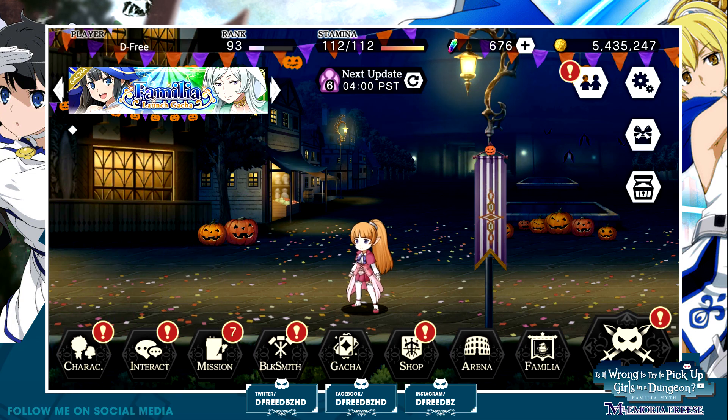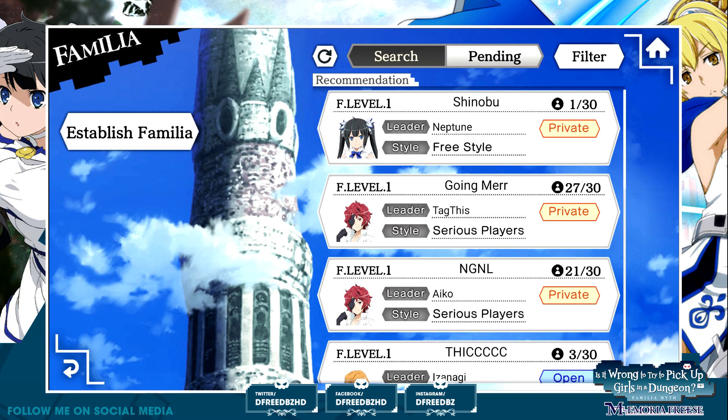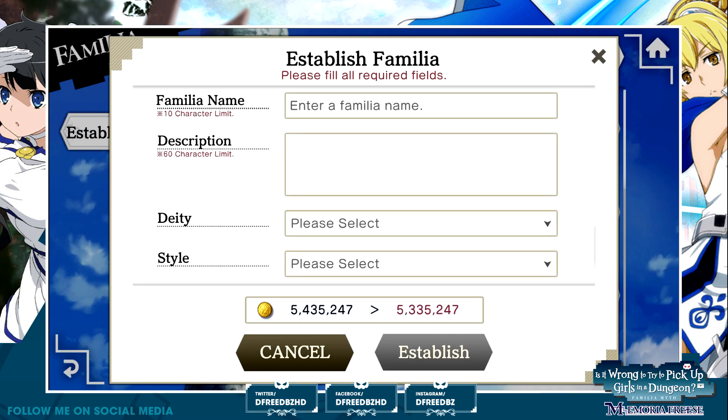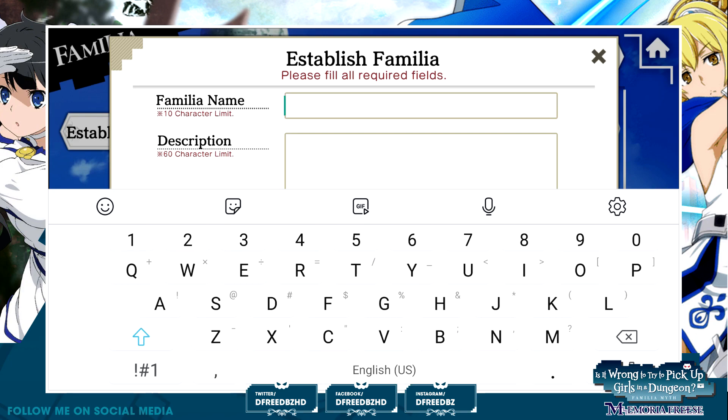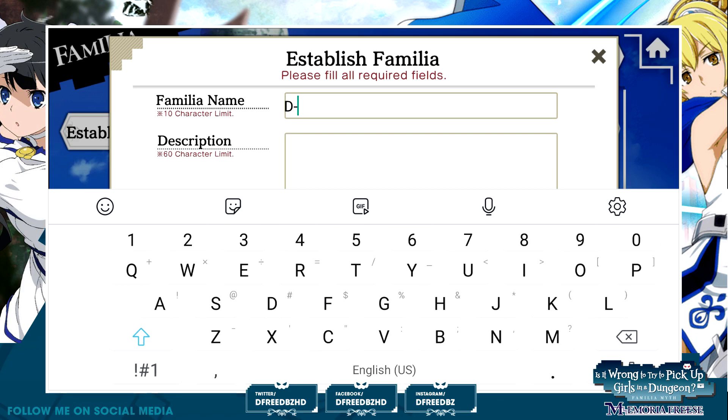Let's go over to the Familia section that just got added with the update last night. We are going to create our own Familia. It is going to be called D-Free. Boom.